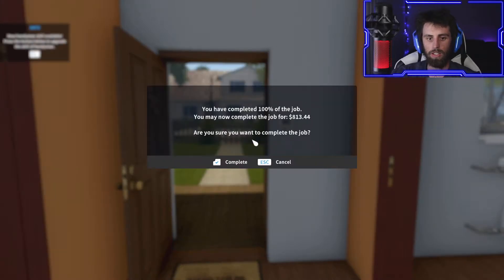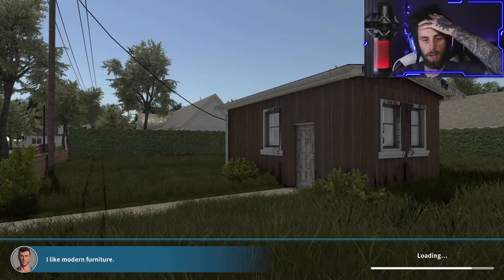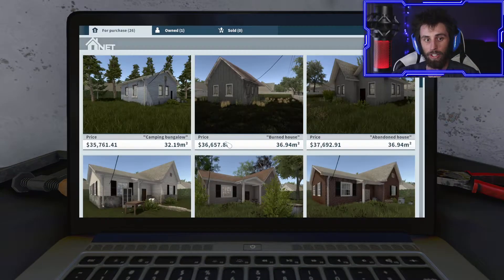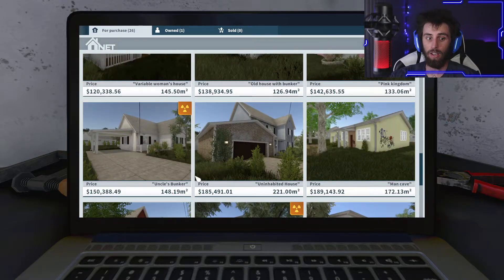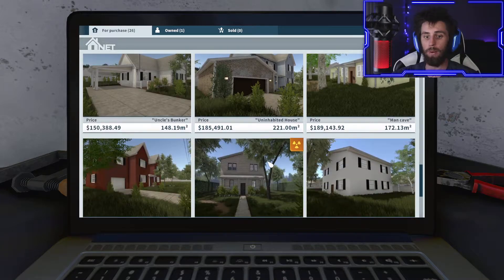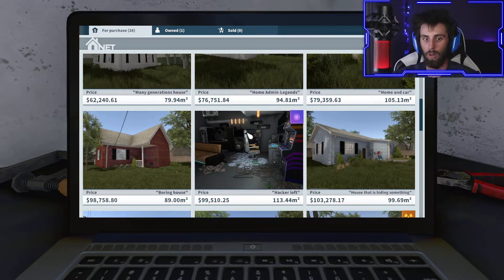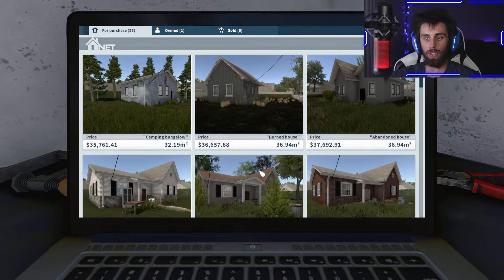Let's get out of this place. We got 813 bucks - we're not making too much money. I mean, that's a good amount of money for a job, but compared to what we need to buy a house, that's not gonna do it. Maybe I can sell my place and upgrade, but I need one with a garage. Look at this moon house - I don't know if the Cyberpunk one has a garage because we're gonna design some cool stuff once we get this going.